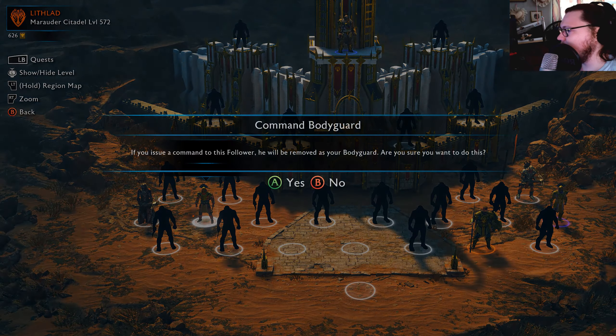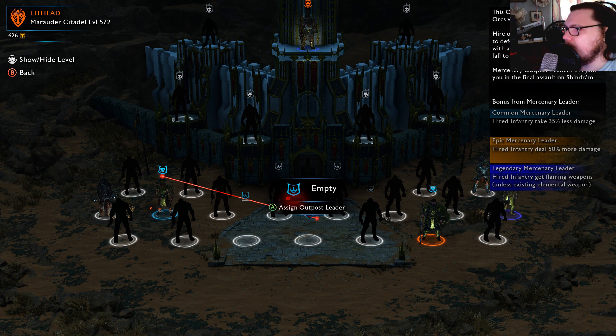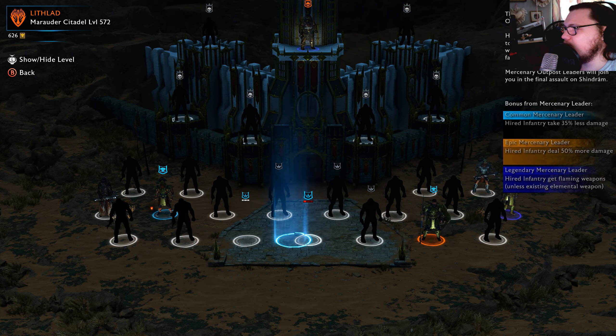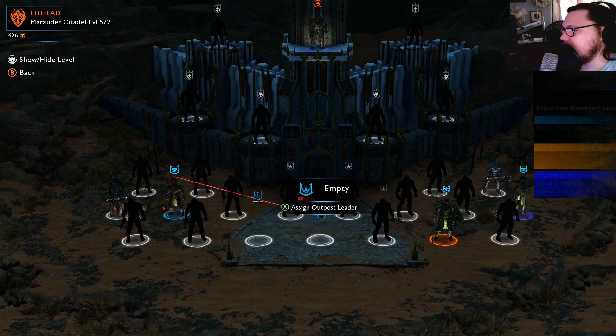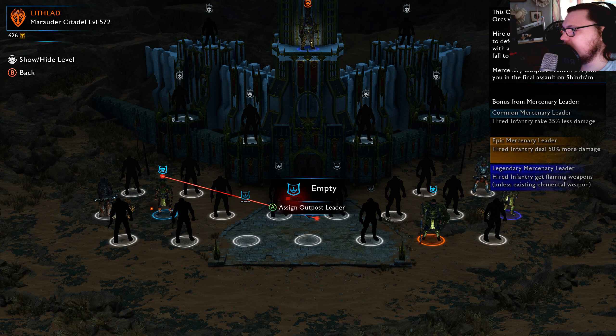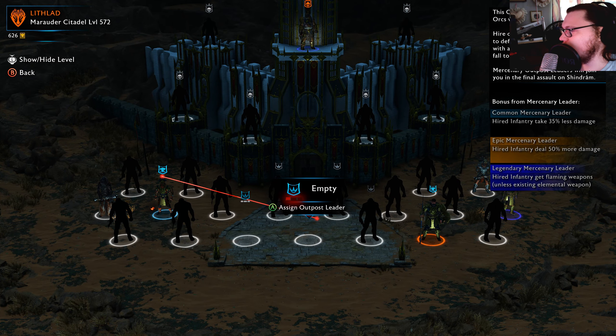We want to command you to assign outpost leader. Hired inventory takes 35% less damage — that's cool. This one though — hired mercenaries gain poison resistance. But if I put a legendary guy there they get flaming weapons. We're just gonna do that.